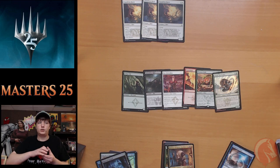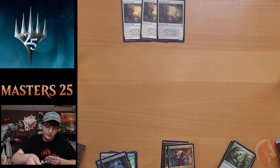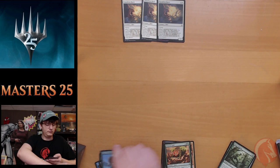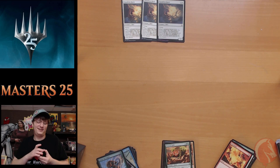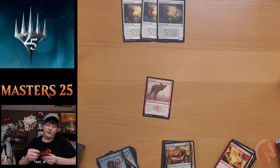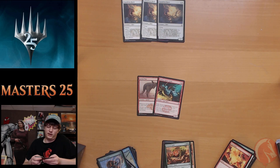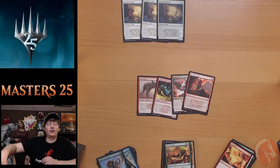Fierce Empath is up there with the fearsome path. Pack fifteen: Soldier token, Vampire Lacerator, Chartooth Cougar, Phantasmal Bear, Cultivate, Sift, Primal Clay, Woolly Loxodon, Jackal Pup, Jackal Pup. Fencing Ace. Another Simian Spirit Guide, Fiend Hunter, Invigorate. Sigil of Valor, Bladewing's Thrall. Mythic number two — and Act of Heroism is our foil. We're at two mythics and they frankly haven't covered the price of their own packs.